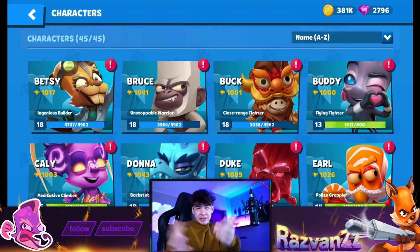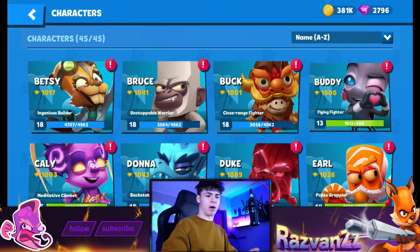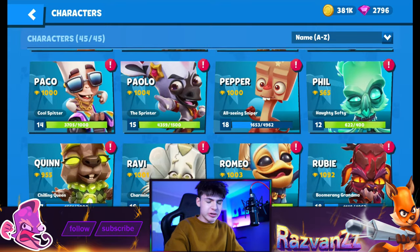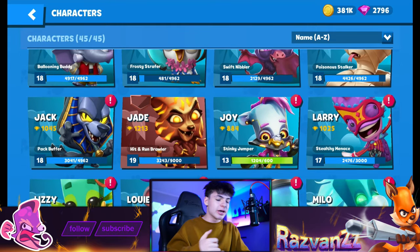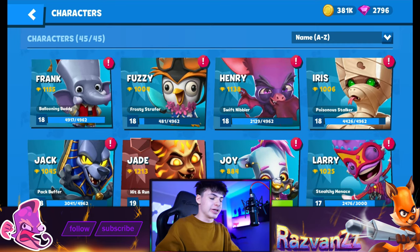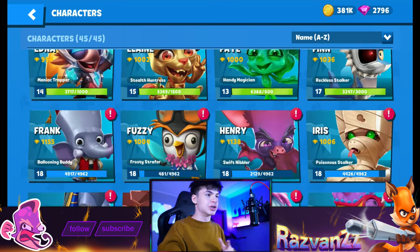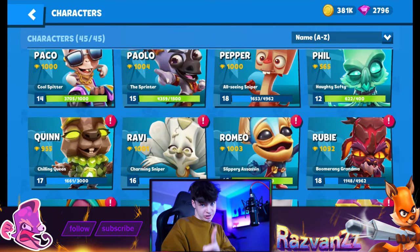Have you guys ever wondered what is the best character and item combo in Zuba? If you clicked on this video then you probably have, and I've been in this situation as well. You can look at all the characters you own and muster up some ideas about which ones are better. Good characters include Henry, Jade, Max, and stuff like that — but what is the absolute best thing we can do here? Let's begin.